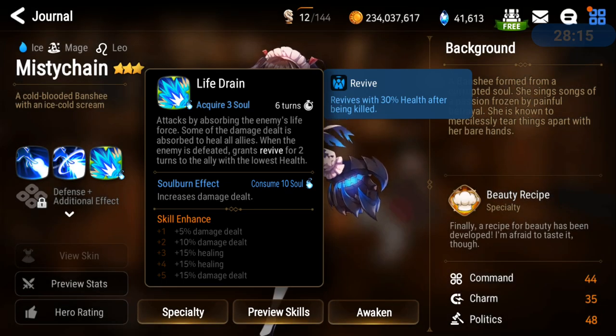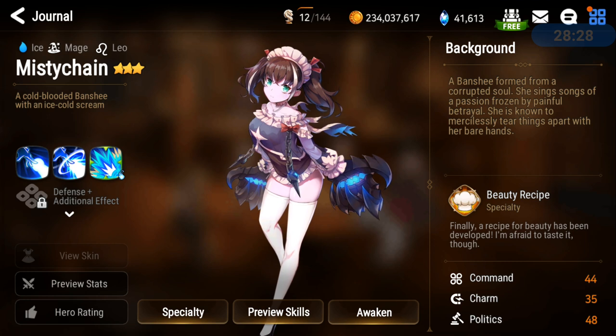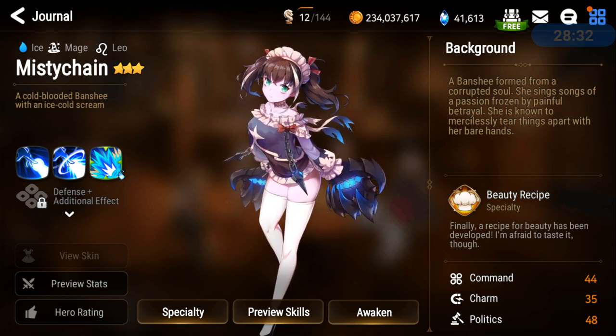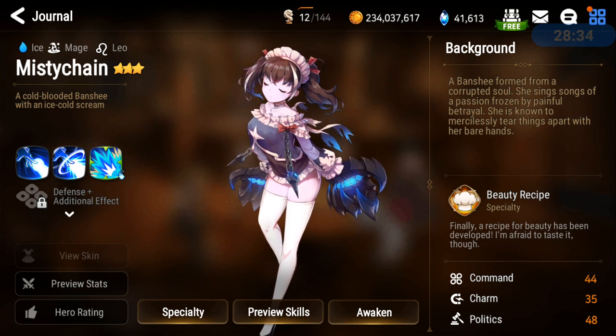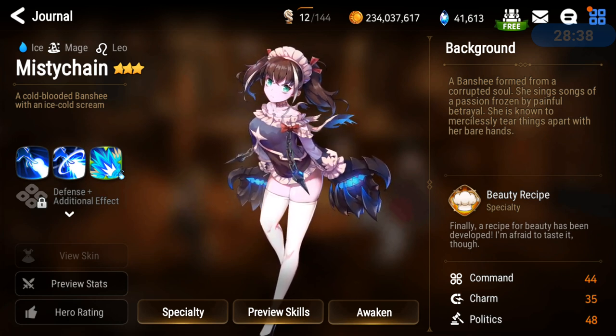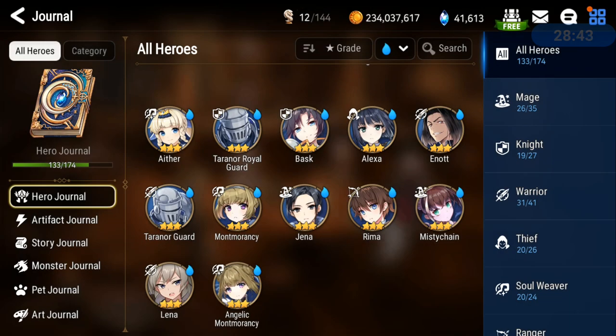Misty Chain can heal and has unhealable and decreased attack for 2 turns with a 3-turn cooldown at 100% chance — a very powerful hero. It's a hard decision to build her just for Wyvern if you're not using her in PvP or other content, but I did showcase her in my free-to-play team guide, so check that out to see her in action.